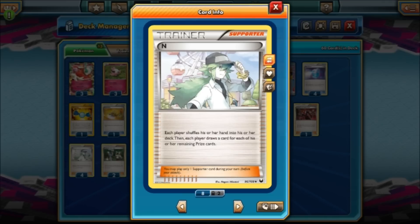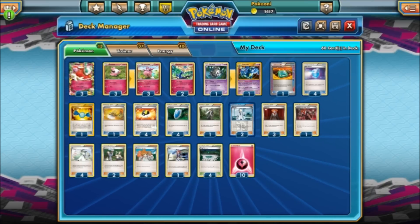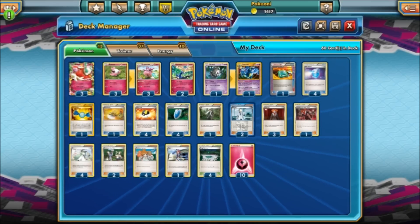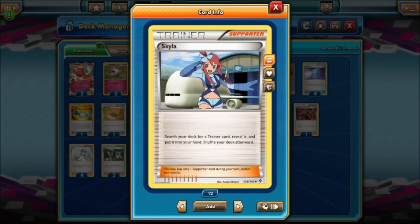N — each player shuffles their hand into their deck and draws cards equal to their remaining Prize cards. So if I have four Prizes remaining and my opponent has three, I draw four and they draw three. Next up is Pokemon Fan Club — search your deck for two Basic Pokemon, reveal them, and put them in your hand. You can use this to get a Spritzee and a Duskull turn one. We only play two, but maybe I need three for a better chance of drawing into it. Professor Juniper — discard your hand and draw seven. One Skyla, which lets you search your deck for any Trainer card.